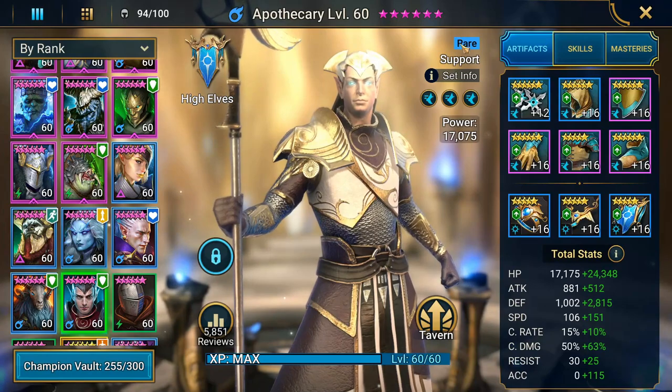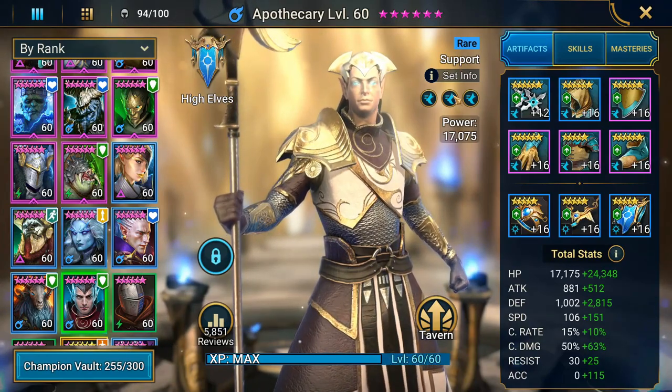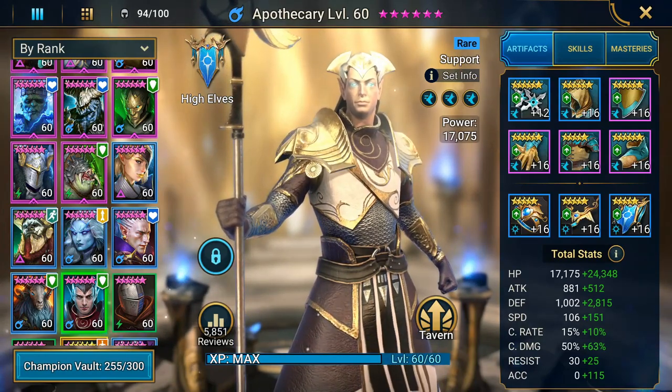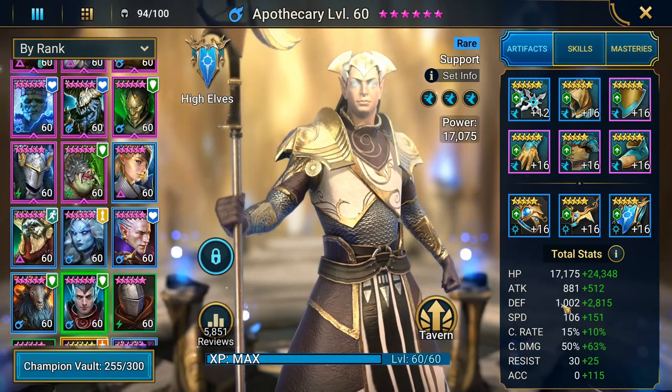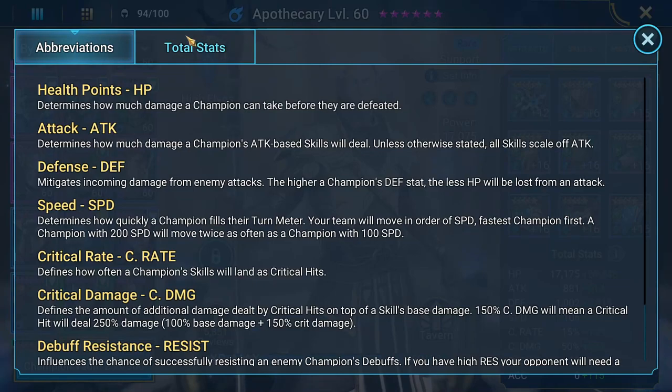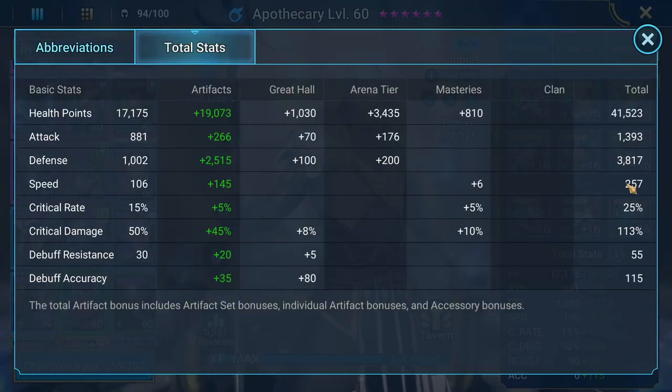He is just an amazing champion, so let's go over the build. I have him in all speed sets, which is exactly what you should be looking to do. Mine is kitted out for clan boss, so he's a little slower than I'd actually recommend — he's at 257, so clearly no slouch. If you're running him in arena you'd want to get him closer to the 300 speed range, but if you're that far you probably already have Arbiter anyway, so boost her speed, not his.